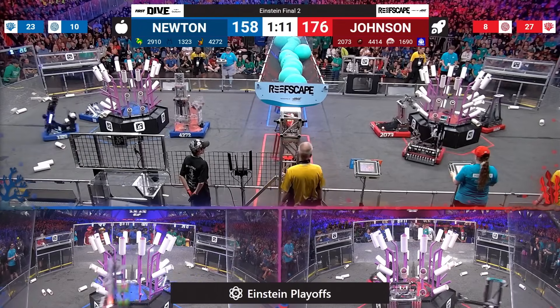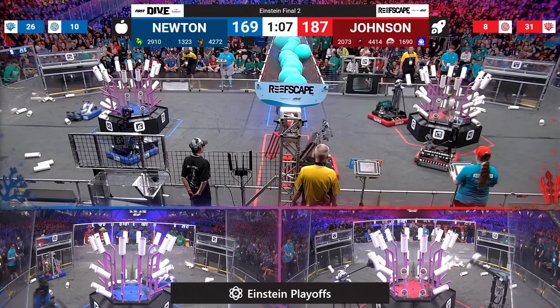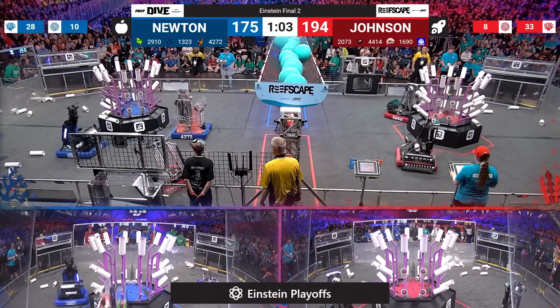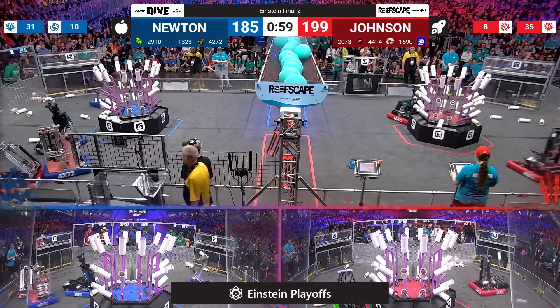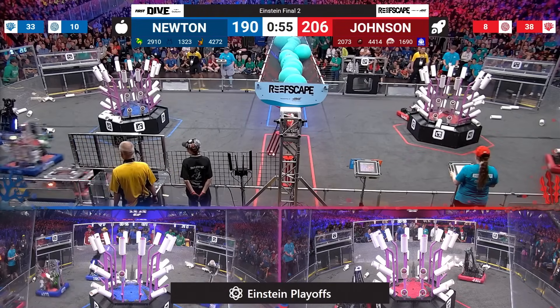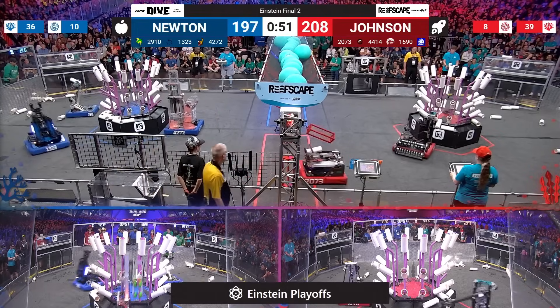Red Alliance has maintained their lead during Teleop. Orbit running cycles, lifting up, scoring on level three. Their partner High Tide doing the same and then also scoring on level one. Blue Alliance has not been able to match the pace of Red on the reef, even though they've outscored Johnson on the barge.